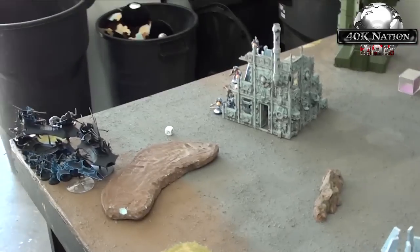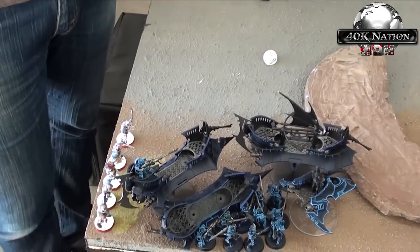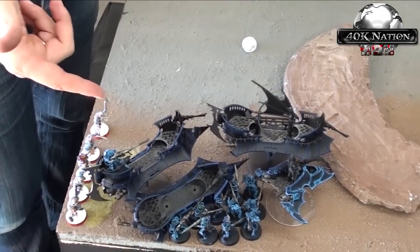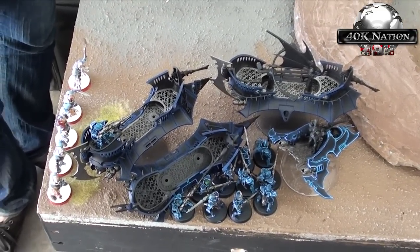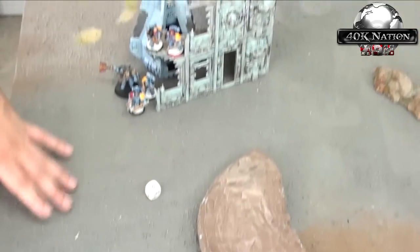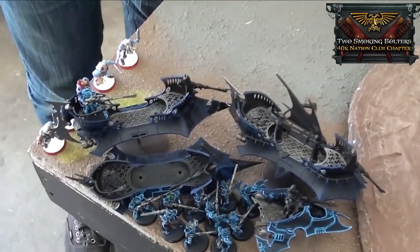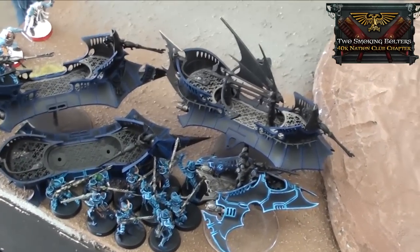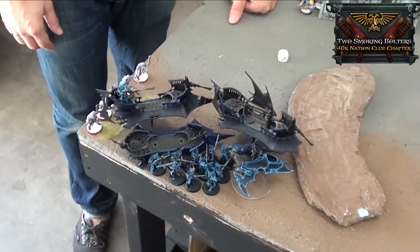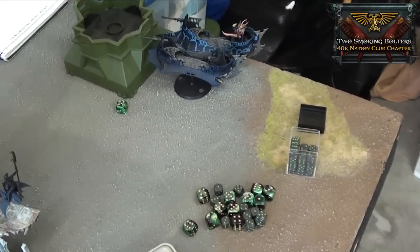I just completed turn two. I brought in my second drop pod, which unfortunately landed in this building. Everybody got out with their multi-meltas. I also deployed my Scouts, which was really the lucky part — I deployed them on the side next to his Raiders and Ravagers. I took down two Ravagers with the multi-meltas and Logan Grimnar, and a third — a Raider — with the Meltagun from my Wolf Scouts. I couldn't make the charge with the Wolf Scouts so the Melta Bombs don't really get used this round. I also shot with my Long Fangs into his Hellions and managed to kill two.